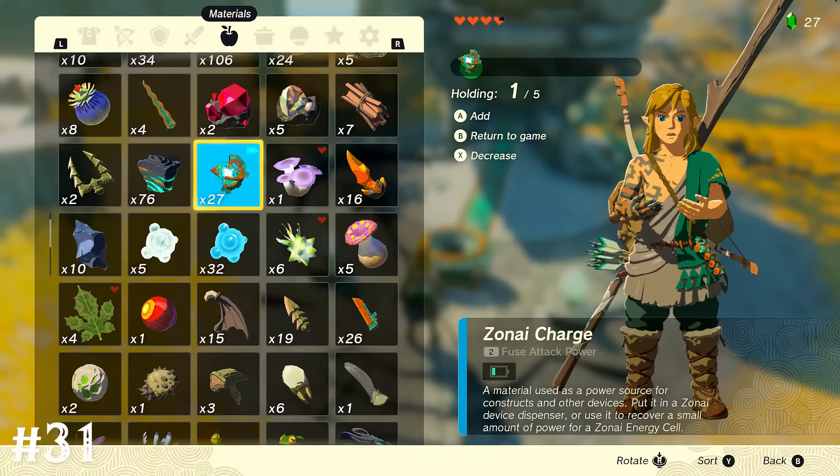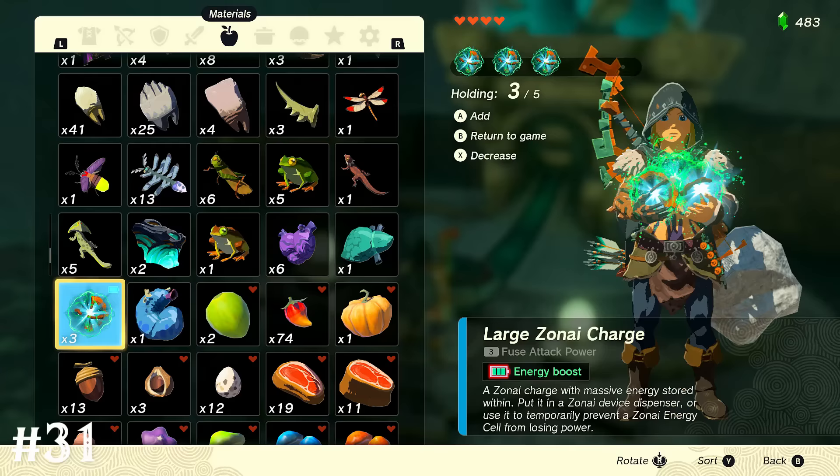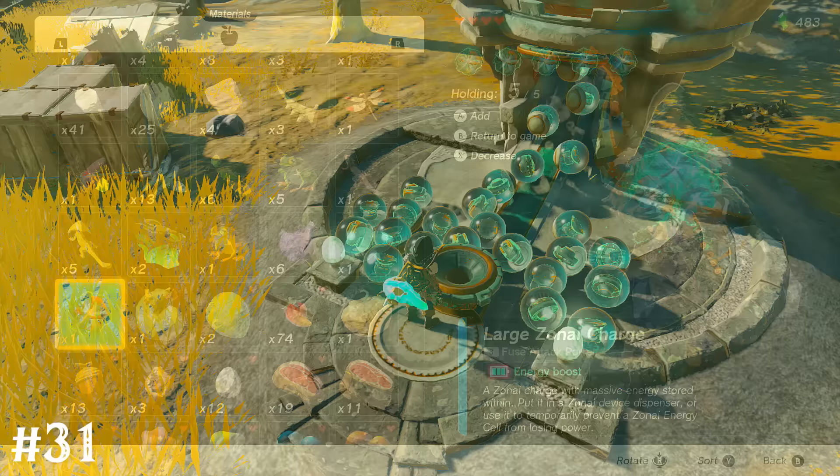Throwing 5 zonai charges into a capsule machine will give you a bonus payout of items. Use 5 of the larger zonai charges and that will dispense an even greater payout.